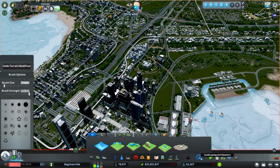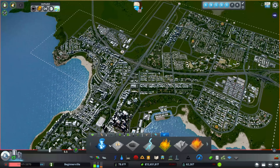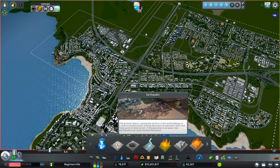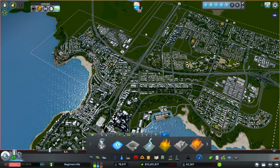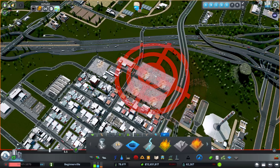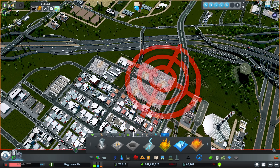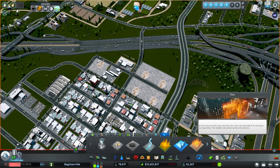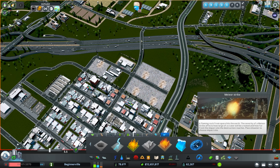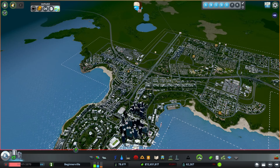If we go into landscaping and disasters, we now have this disasters tab. This is where, if you wanted to target your city with any sort of disaster, you could do a tornado, earthquakes, sinkholes — and some people actually use these to get rid of certain buildings. Say your landfills are full — you can just do a sinkhole and get rid of them. You also have thunderstorms, forest fire, collapse, fires, tsunamis, and a meteor strike, which is actually kind of cool.